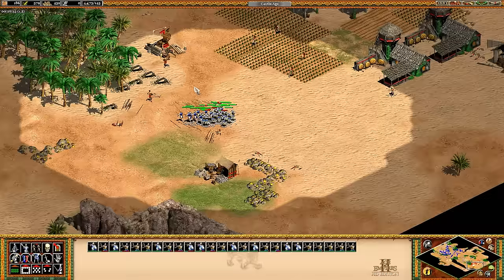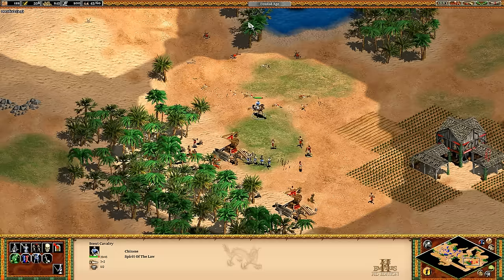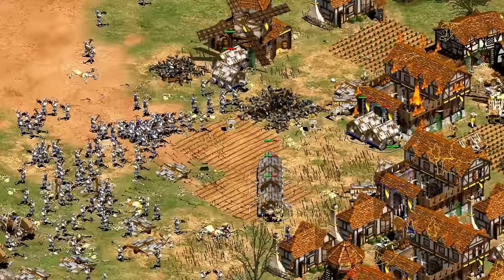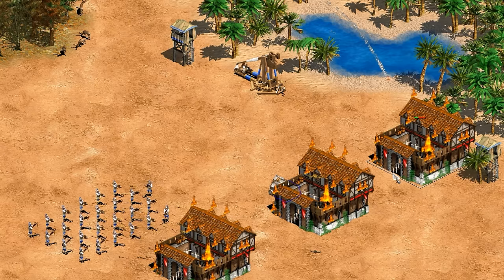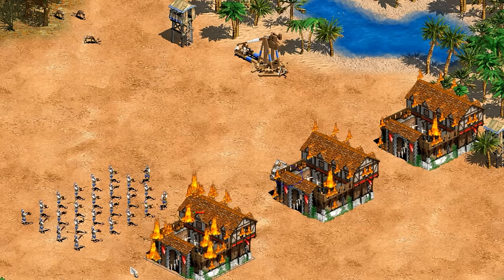For harassing villagers and dodging mangonels, crossbow range gives them the slight edge, along with being a unit you can make in Feudal Age long before a castle can go up. But by the late Castle Age, the massed Chukonu really does everything the regular crossbow line does without as many exploitable weaknesses, especially when you support it with pikes or halberdiers in front and some cavalry to take out any siege. Against buildings, Chukonu do about 60% more damage in Castle Age and about three times as much in Imperial Age. That means 25 elite Chukonu can take down a barracks with architecture about as fast as a trebuchet — and with the Saracen team bonus, actually faster than a trebuchet.